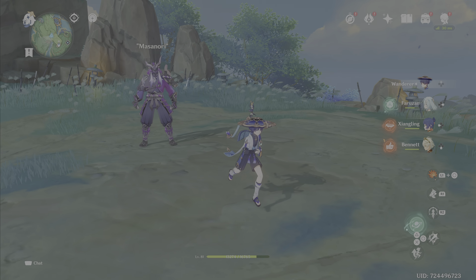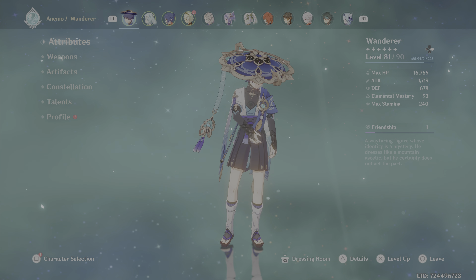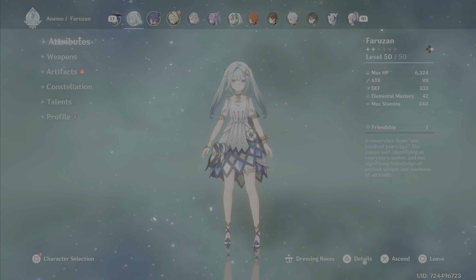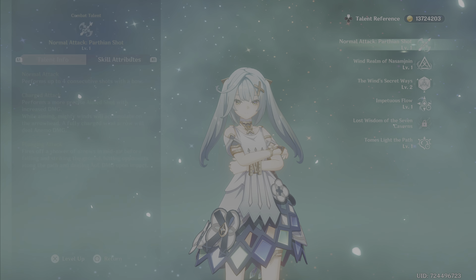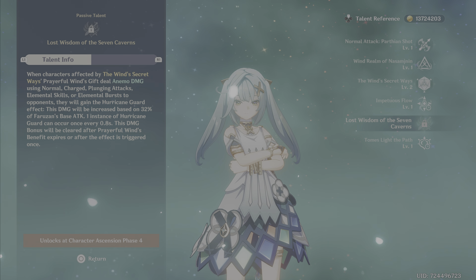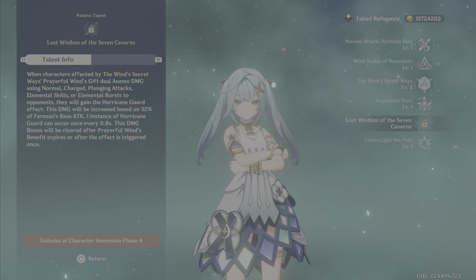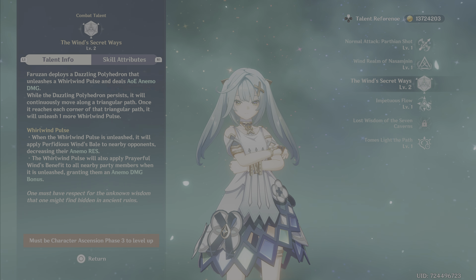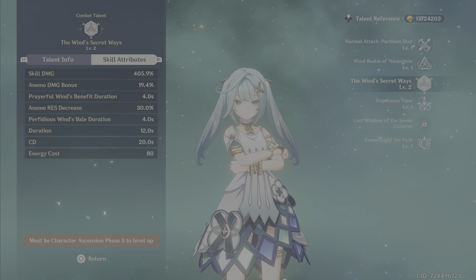I've also got Bennett — I'm going to throw him in the mix later for that power infusion and maybe his burst. I've got a really weak Faruzan here; she doesn't even have the talent unlocked that gives her a lot of damage — basically the higher her base attack, the more she buffs. That's at level 70, and the Anemo buff triangle from her burst gives 19.4% because it's at level 2.